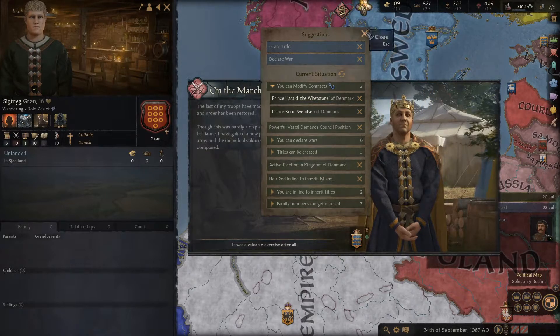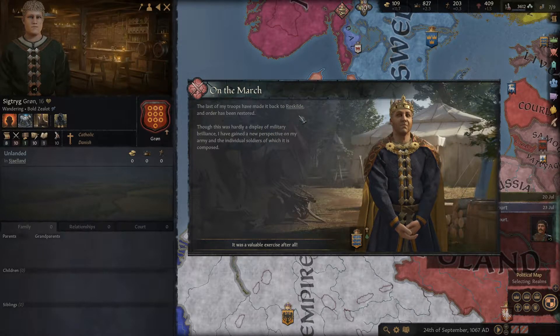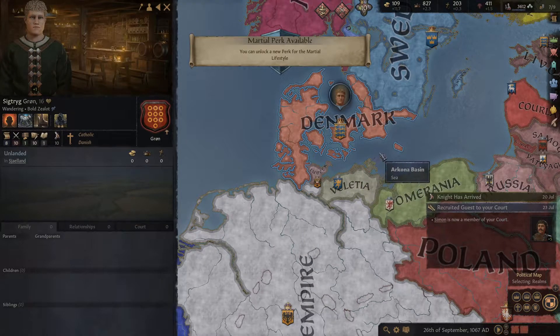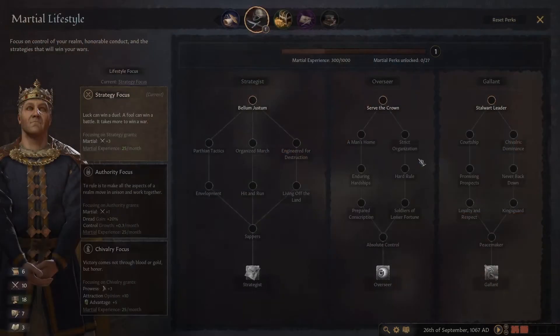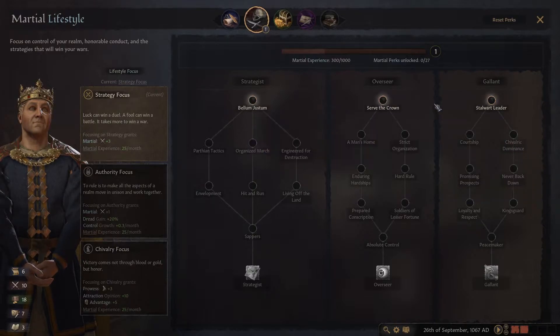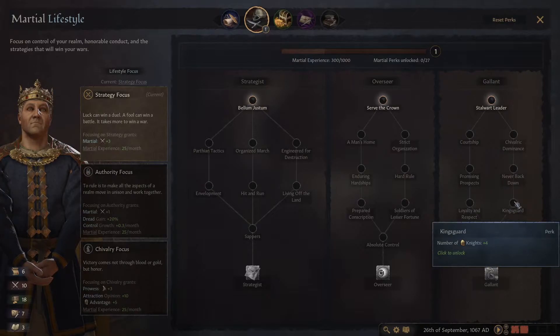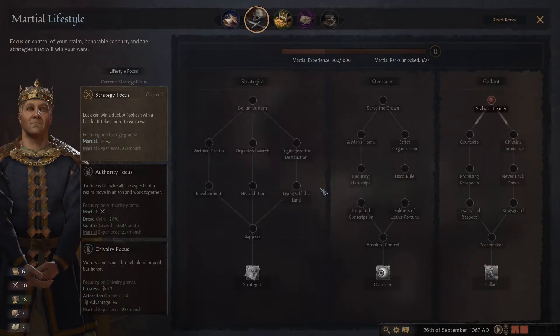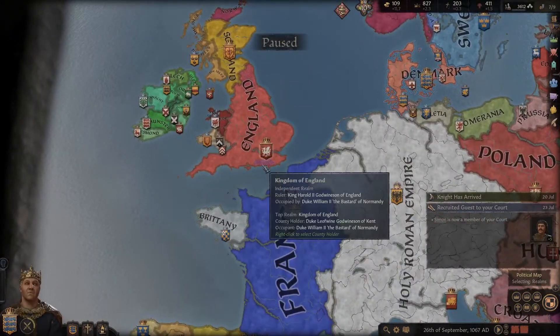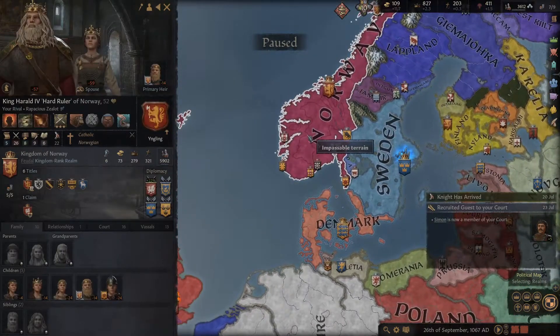The last of my troops have made it back to Roskild and order has been restored. Though this was hardly a display of military brilliance, I've gained new perspective on my army. It was a valuable exercise after all. I get a new marshal perk. I want to go down this tree because I want my knights to really help — knights let you punch above your weight.